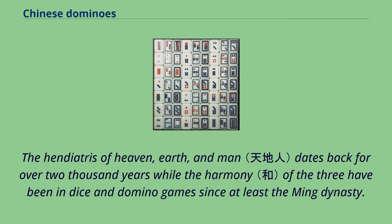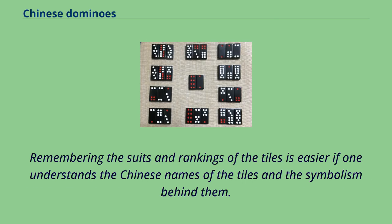The hendiatris of heaven, earth, and man dates back for over 2,000 years, while the harmony of the three have been in dice and domino games since at least the Ming dynasty. Remembering the suits and rankings of the tiles is easier if one understands the Chinese names of the tiles and the symbolism behind them.